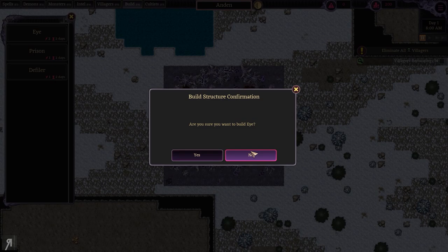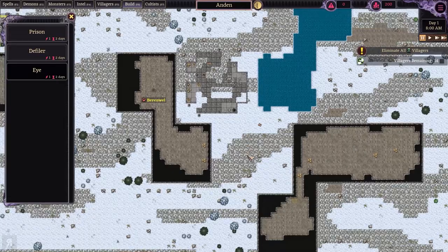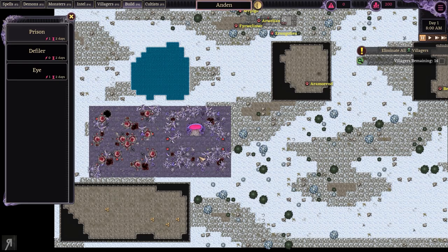What we want to do first is build the eye — it is a fantastic building to get. The monsters are relatively close by. Where is the village? Oh, the village is far away. They're going to have a big, big problem dealing with us, because if they want to attack us at any point, they're going to have to walk a very far distance.